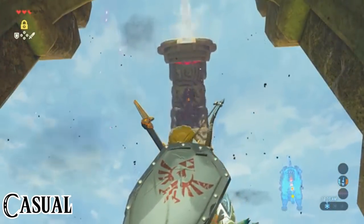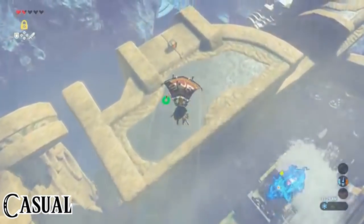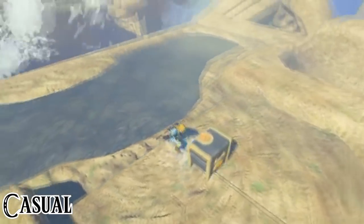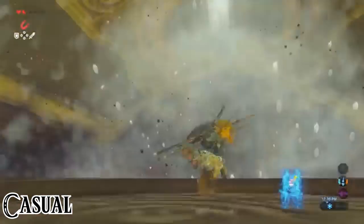Outside, we lower the trunk to its lowest point and fly to the fourth terminal. We raise the trunk again to access the top of the dungeon, navigating through malice and a small hole to reach a high-up area. We drop down, get rid of the malice, and open the roof with Magnesis. We remove the trunk once more and — voilà — the fifth terminal is activated.